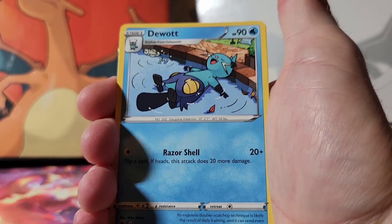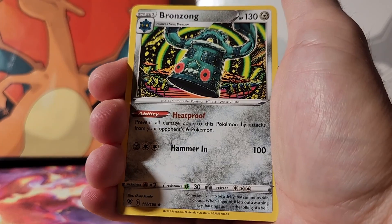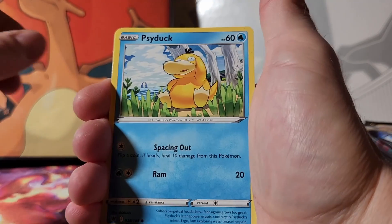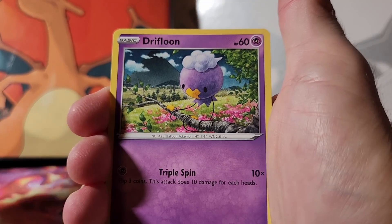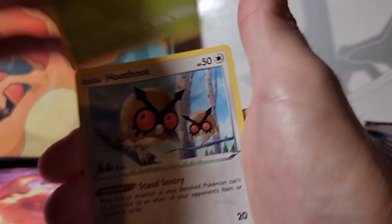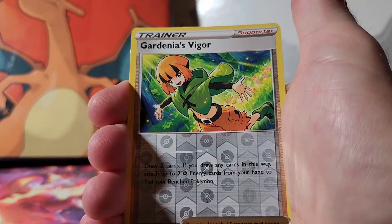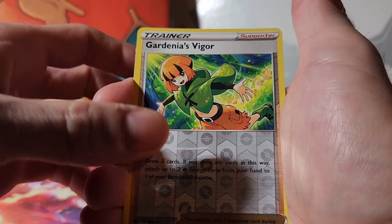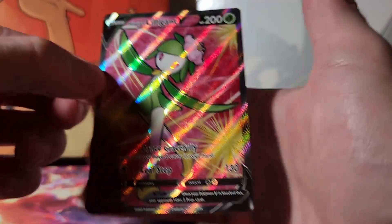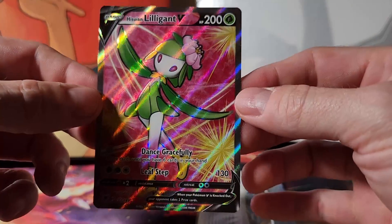Energy, a Duat, Bronzong, Super Effective Glasses, a Psyduck, a Drifloon, Combee, Hoothoot, Yanma, Gardenia's Vigor reverse holo, and a Lilligant V! Two in a row — look at that, that's a really nice card. I like the color in that, that's gorgeous.